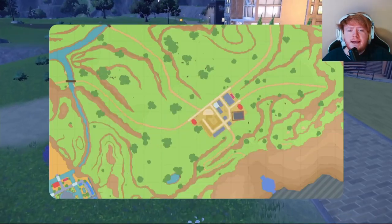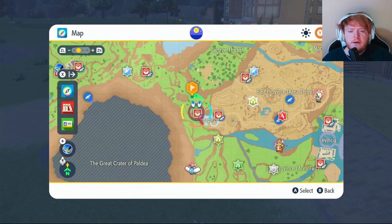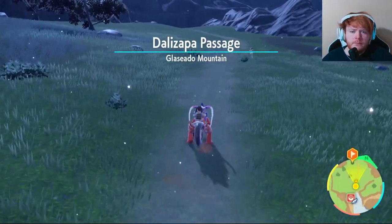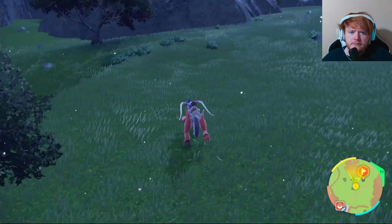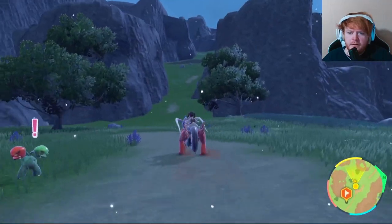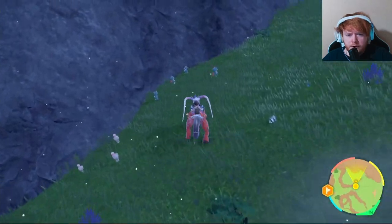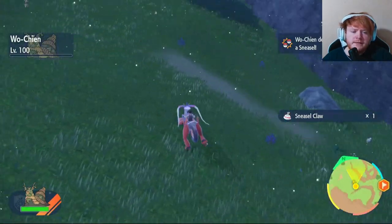Next up we will need our Sneasels. To get Sneasel, I'm going to go around this area right here. Fly over to Zapapico West and then make your way over. We're going to be keeping our eye out for any Sneasels and progressing up the mountain, keeping to the left on this road right here. We've found a group of them right over here — we're going to take them out and this will get us our Sneasel Claws.